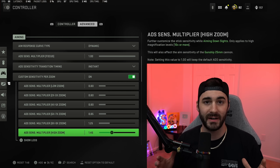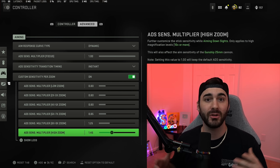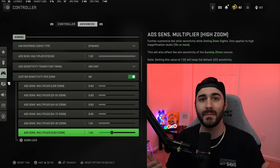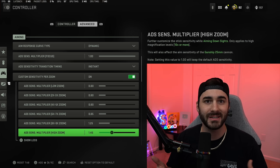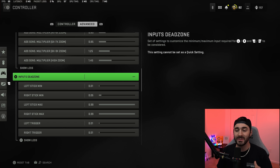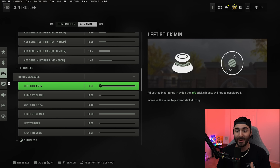For custom sensitivity per zoom, my high zoom settings are always a little different — I prefer my high zooms to be a little faster simply because I do use high zoom optics at a lot of different weird ranges. I'm not your normal sniper guy. The input dead zones are something you really need to pay attention to — it will make a big drastic difference in your gameplay.